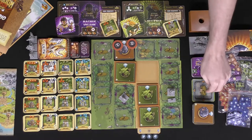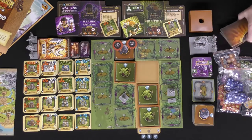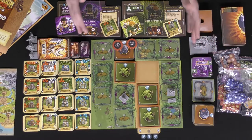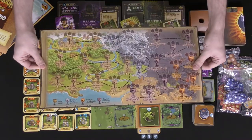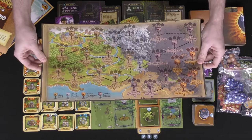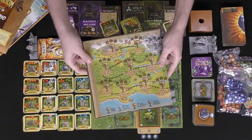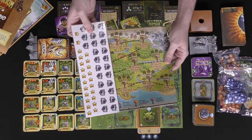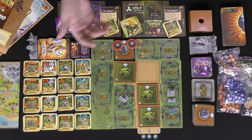You'll also get extra boss cards, extra player cards, extra spawn cards, all the different weaponry you can use, and three additional player boards. There's also a campaign map you can pull out. As you complete each rift, you move across this map, placing stickers — one, two, or three — depending on how well you do, moving from scenario to scenario.